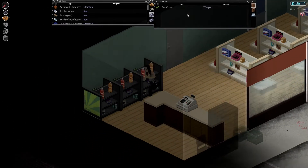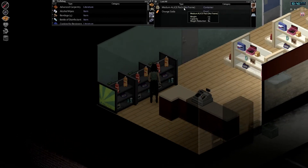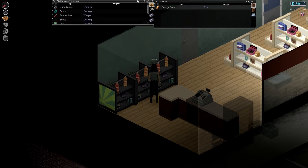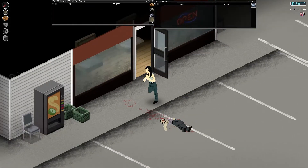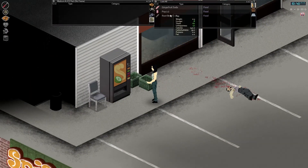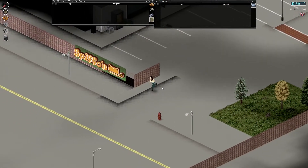Carpentry unlocks so many useful things. Oh — that was an Alice pack! We'll equip that secondary. We've got a nice big bag now.